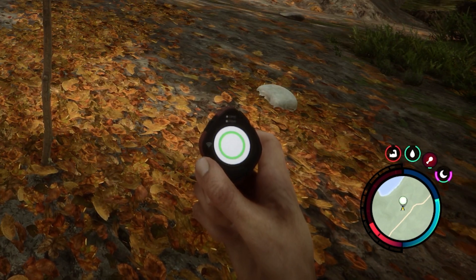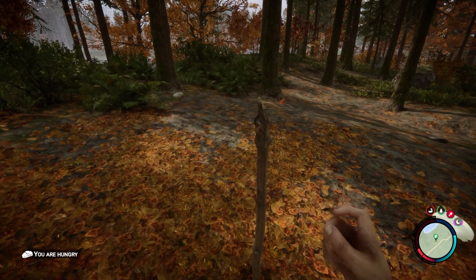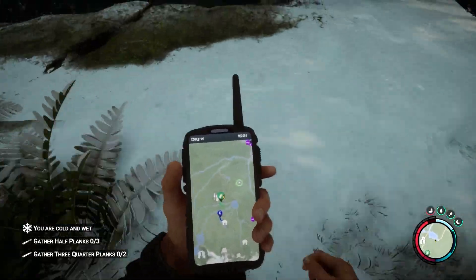The white cave icons indicate cave entrances. Additional icons can be created when using GPS locators — these can be utilized to mark other locations that may be important to you. GPS locators can be used by jamming a stick in the ground and attaching your locator on top. They can also be given to your companion so that you'll never lose sight of them. I absolutely love the concept of this.